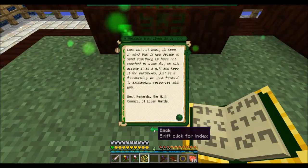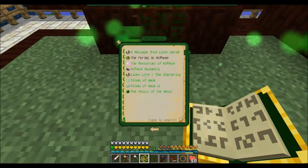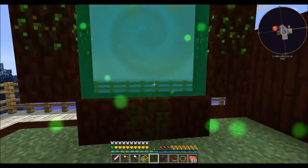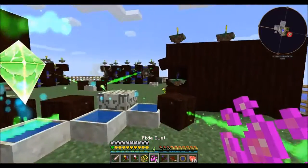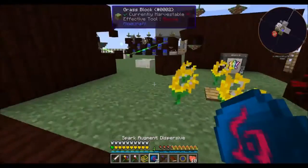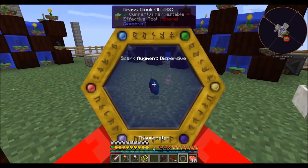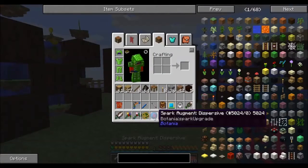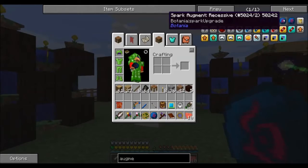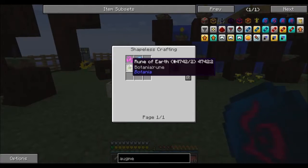Some notes from the elves — best regards, the High Council of Elvingarde. So we now have access to new researches. I don't know what the Alfheim drones do — I should look into that. But first and foremost, what I want to make is some pixie dust, which you get by throwing mana pearls in. The elves will say 'hey thanks, we don't have those here — have some pixie dust.' I'm going to put these recessive spark augments on... wait, these are dispersive. Did I make the wrong one? Yes, I made the wrong one.